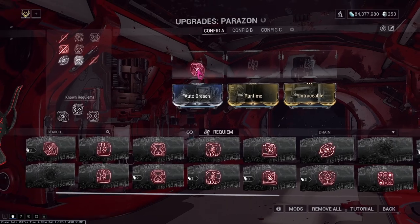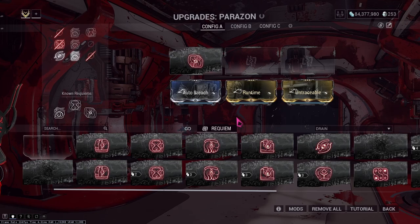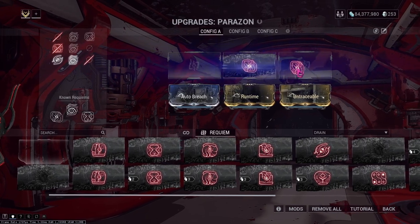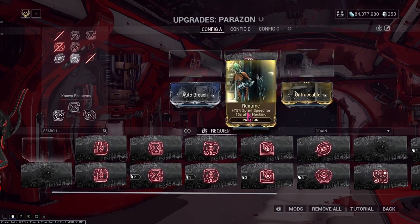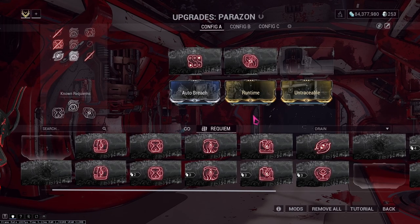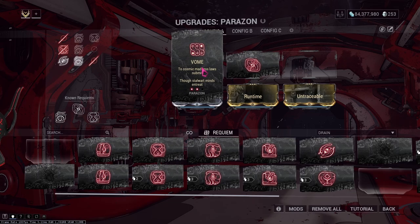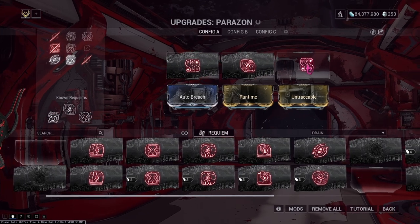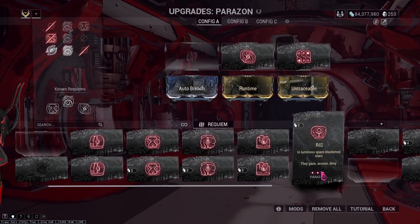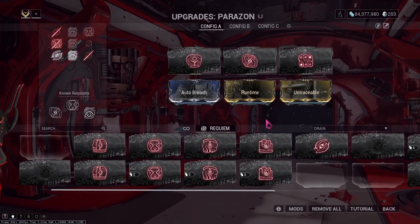For example, Force was the first mod revealed, so you place it in the first slot on your Parazon. When you stab your sister, it fails. Your sister will level up to level two, but now you know Force is either in the second or third position. The second mod revealed is Voam, so you place it in the first position and Force in the second. When you stab your sister, it fails on the first attempt again. This will level up your sister to level three, and now you know the third Requiem mod to be revealed is in the first position. Force and Voam will be in the last two. Riss is the third mod revealed, so you place it in the first position.